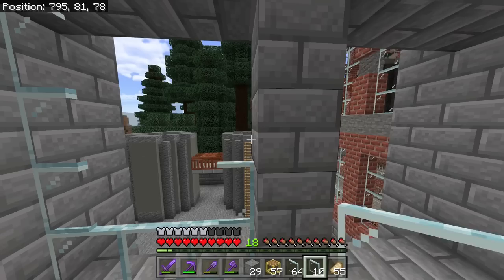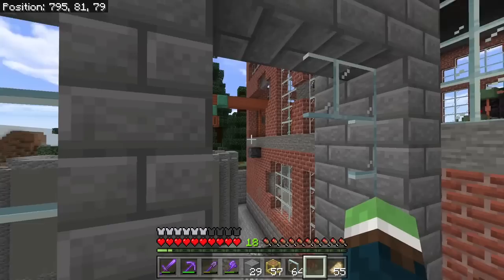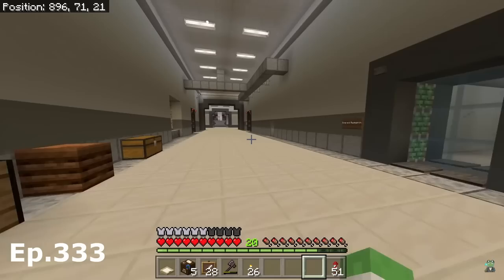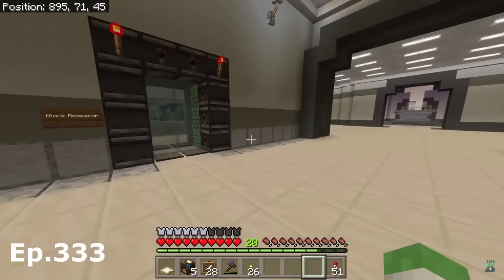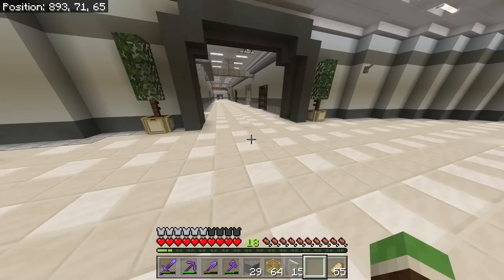Today is just full of weird coincidences. It may sound weird but I watch my older videos sometimes when I'm just working in my world — gives me ideas. And get this: the exact episode I'm on is the first time I lost that wood box — it's episode 333. Sometimes I just lose a certain shulker box that I really need and all I can do is just run around my world aimlessly. I lost my wood box — I don't know where it is.